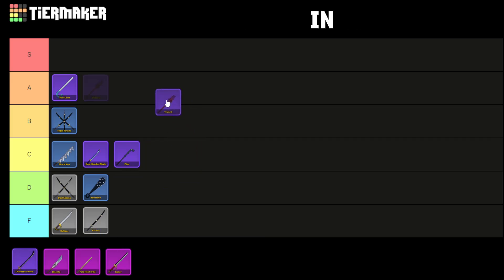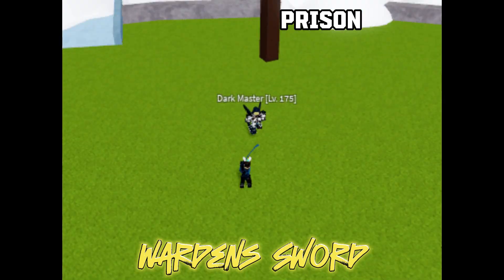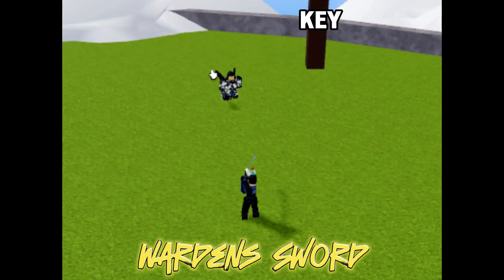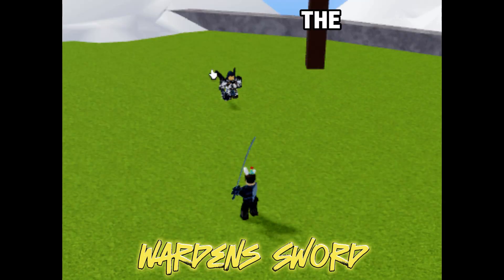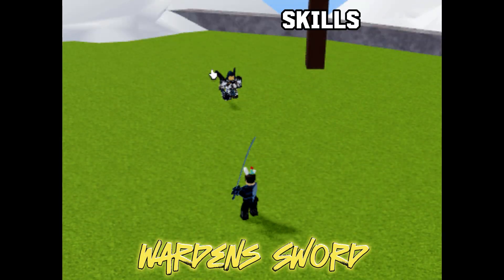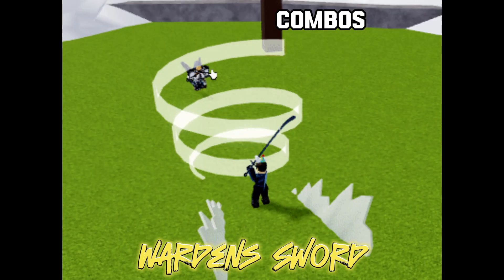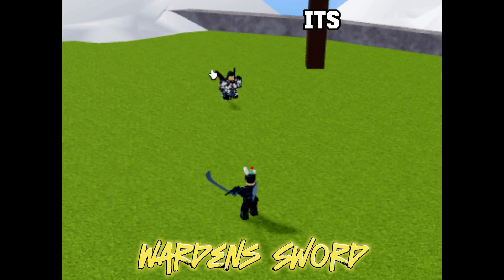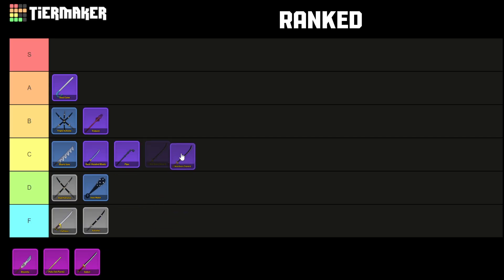The Warden Sword is a rare sword available by defeating the Chief Warden in prison. The Z key moveset offers a multi-target slash, allowing the user to create blue shockwaves that push enemies back. The X key moveset, Tornado Slash, launches a tornado at the enemy. While this sword demands low mastery skills and delivers faster moves with an area of effect, it falls short in combos, farming, and PvP — its damage output and range are subpar. Warden Sword is ranked in the C tier.